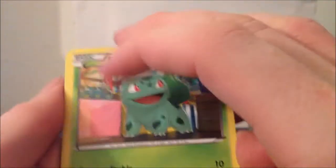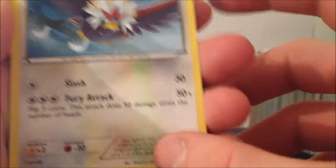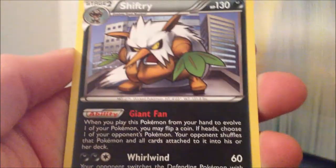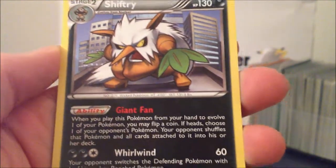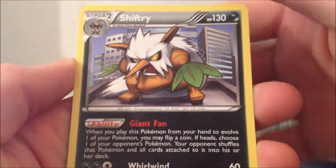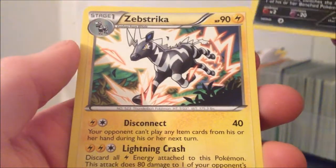The trade was for a Bulbasaur — another Bulbasaur towards my collection. A Beravery Rare from Dragon Exalted, which I've been looking for and now I've got it. I have the reverse up for trade if anybody wants it. A Shiftrey from Next Destinies — I didn't necessarily need this card but he put it in the trade, which is good, and I agreed to it. And a Zebstriker from Next Destinies.